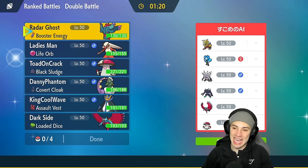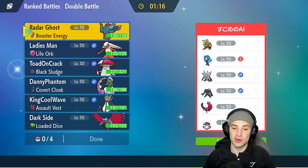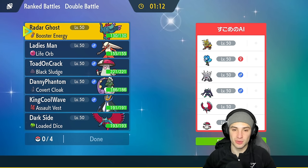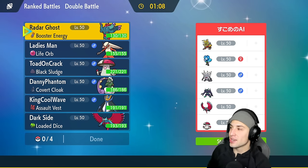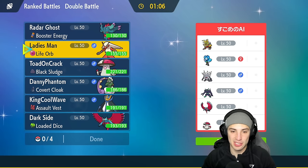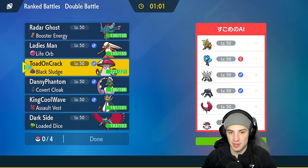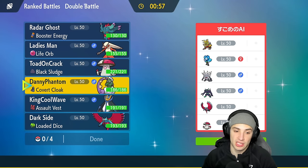Hopping into match one, we're going up against a Gouging Fire team. They also have Wellspring Ogerpon alongside Annihilape, Grimmsnarl for screens, Roaring Moon, and Amoongus. We have no way of taking out screens - I hate going up against screens when I can't break them. Psychic Fangs would be great here but we don't have it.